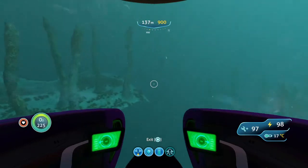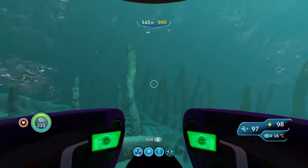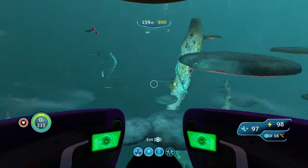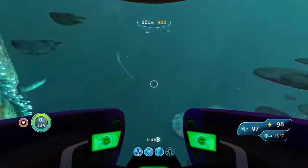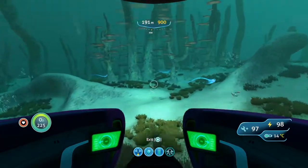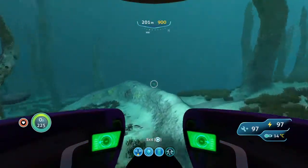Inside the base of the large dead mushroom tree in the mushroom forest you can find a cuttlefish egg, which is required for the Man's Best Friend trophy — I have a guide for that on my Subnautica playlist. This is one of the better locations to get a cuttlefish egg since you don't need any depth modules or any special gear.